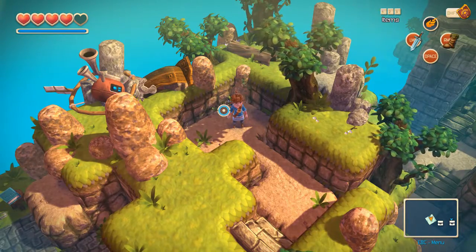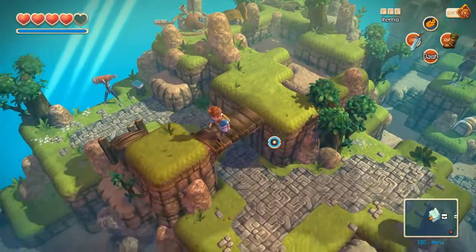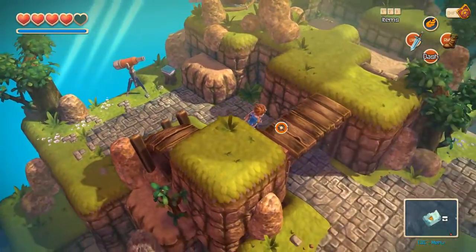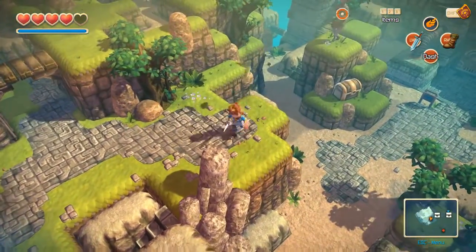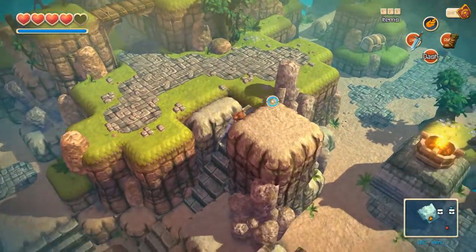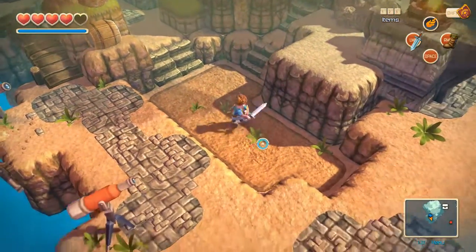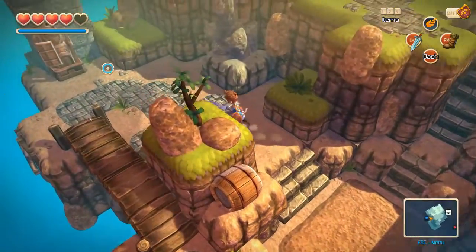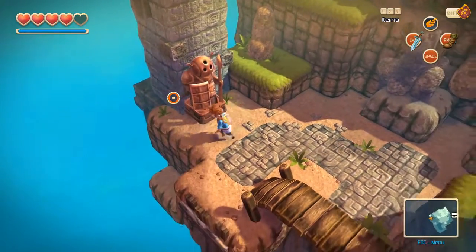Hey guys, it's Deans, we're back in Oceanhorn and we are on Sky Island. Last episode we got to Sky Island, did errands for the hermit guy, and he built us an air balloon. We crash-landed on here. There's a statue of a lady, and our dad's journal said that he met a lady named Mary - might be our mom - who was from a Sky Island, or at least she said she was. So maybe we'll see somebody like that again.